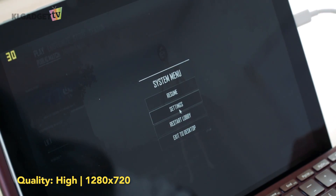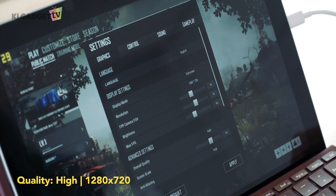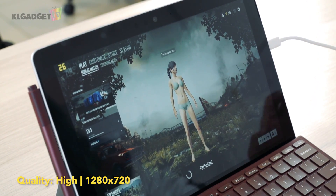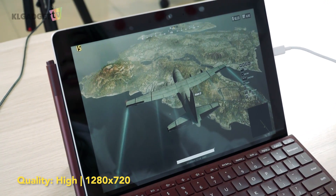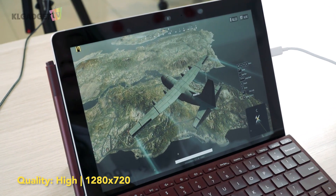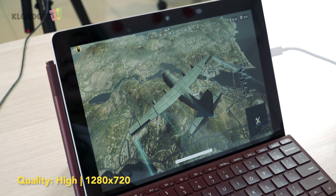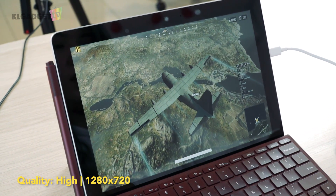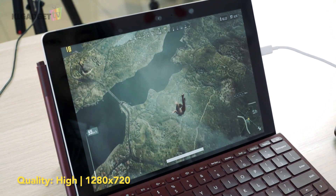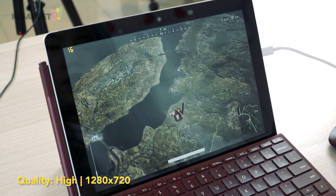Now I'm going to set the settings to high to see the difference in frame rates. It already dropped a little bit in the lobby. After starting, the frame rate is at around 15 to 17, which is quite low — much lower than at medium quality. After jumping, the frame rates fell a bit lower and it's noticeably choppy.